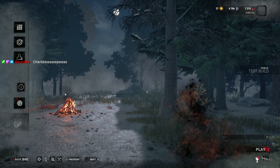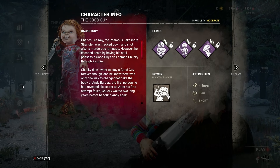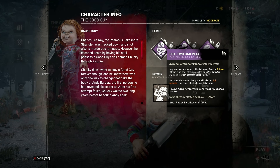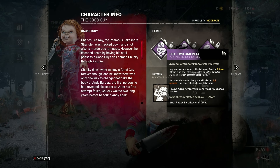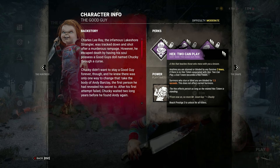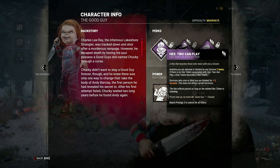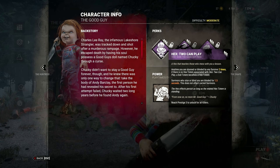We'll do a custom and test them out. There's Charles, so we'll read through the description for him. He's got a hex called Toucan Play: anytime you are stunned or blinded by any killer two times, if there's no hex totem associated with the hex Toucan Play, a dull totem becomes a hex totem. Survivors who stun or blind you are blinded for 1.5 seconds. It's not affected by carried survivors, which is quite nice. I think this is going to be quite a good perk to use.